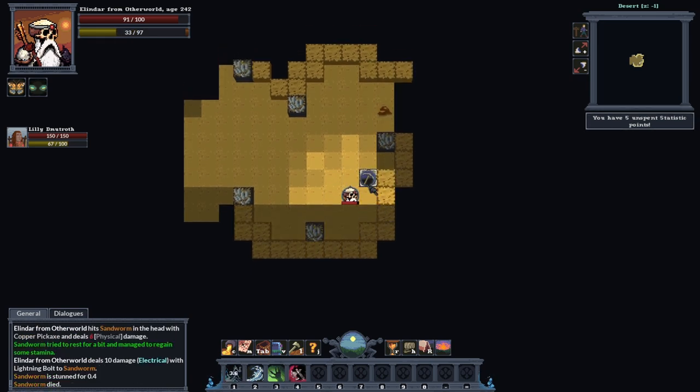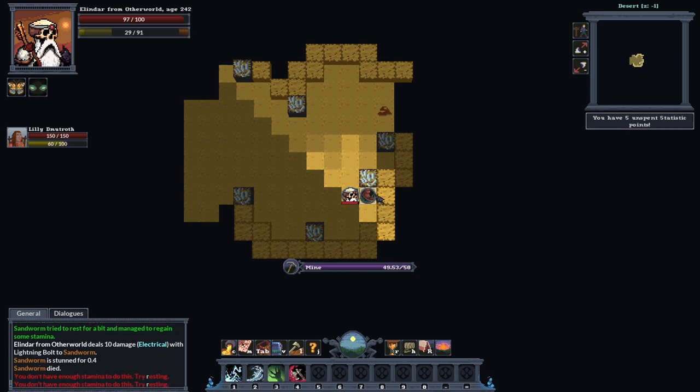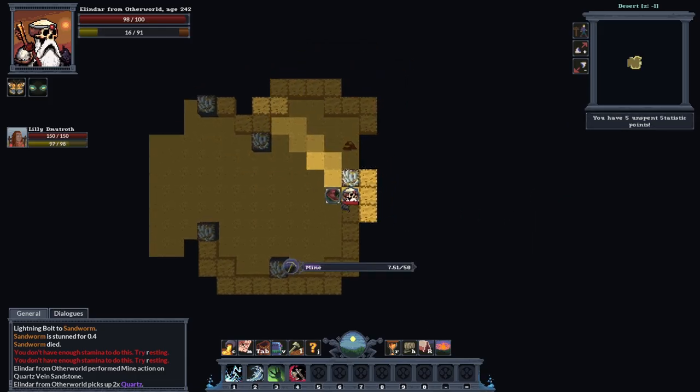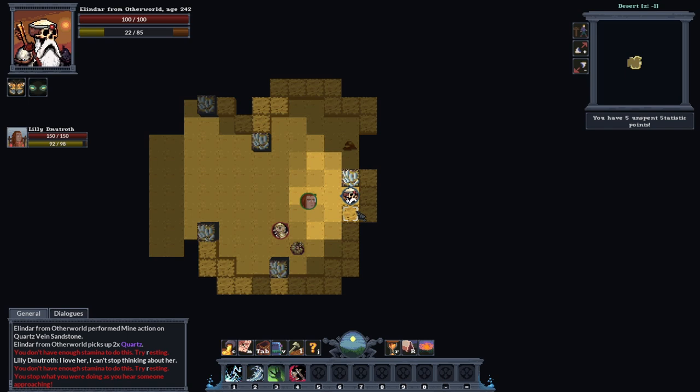That's taken care of, so we just want to mine these quartz veins. I've just picked up two quartz and two of them sold for 64 gold. Basically that's all you want to do - just work your way through the sand biomes collecting all these gemstones. That's what I find the easiest way to get the gold for your settlement.